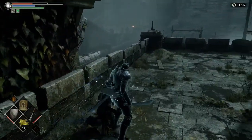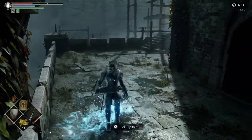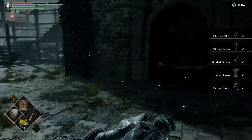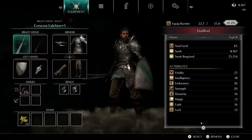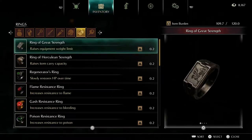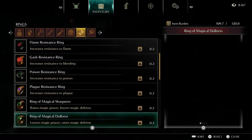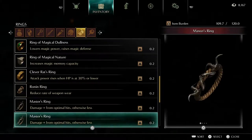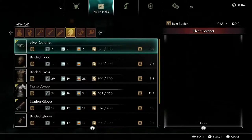Which is okay, because we've done all the pure white world tendency events now, and so now it's time to take on pure black anyway. This will actually reduce the number of stones of ephemeral eyes and whatnot that we have to use to get to pure black. We got a ring from her — we got the master's ring, which we already have one of. So I'm going to send the duplicate to storage.